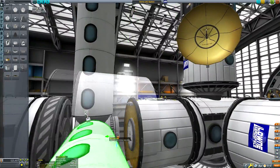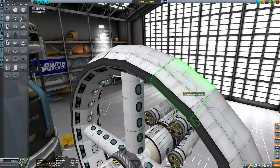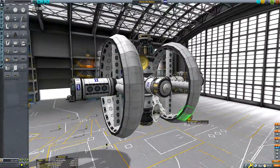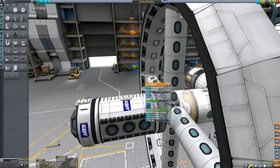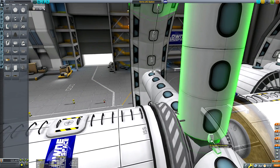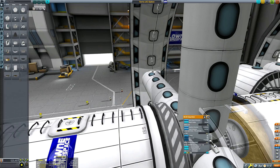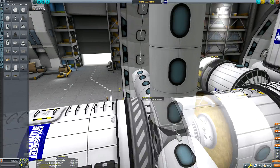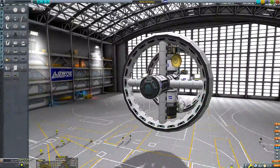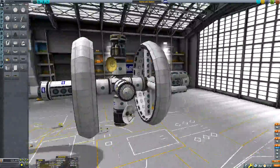Now you can see I built the station rings at the end of the station and then used the offset tool to move them into their correct location. The main reason for this is that it means we can hide the rotor inside those fairing pieces and make it more believable that a Kerbal could transfer directly from the rings into the station itself, rather than needing to do an EVA — which is what the reality would realistically be, since they can't transfer through an electric motor.